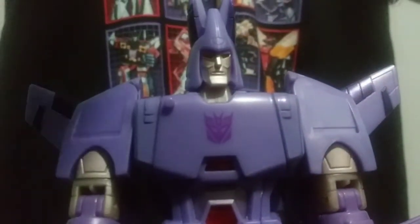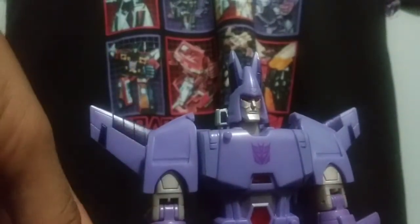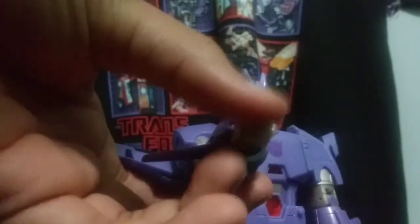Now one thing to note is that Cyclonus actually has light piping in the back of his head. If I had a flashlight, you could see it, but it is there — you just have to use a flashlight or some sort of light to get the illusion. The eyes are orange due to this piece of translucent plastic. Nice detail for the arms where the wings just fold up on the shoulders, while the back wings for jet mode are just on the arms.